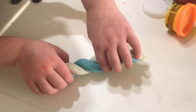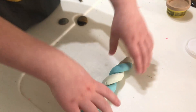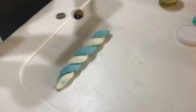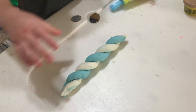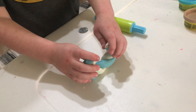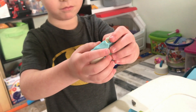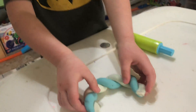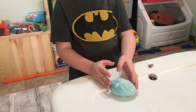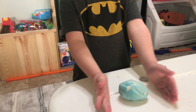Now I can go and put this in my piggy bank. Can I pick this up? I'm going to smash it. No, we need to make it into a ball. Now it's a circle. That looks like a bracelet. No, it's a circle. Those two pieces into some... an egg.